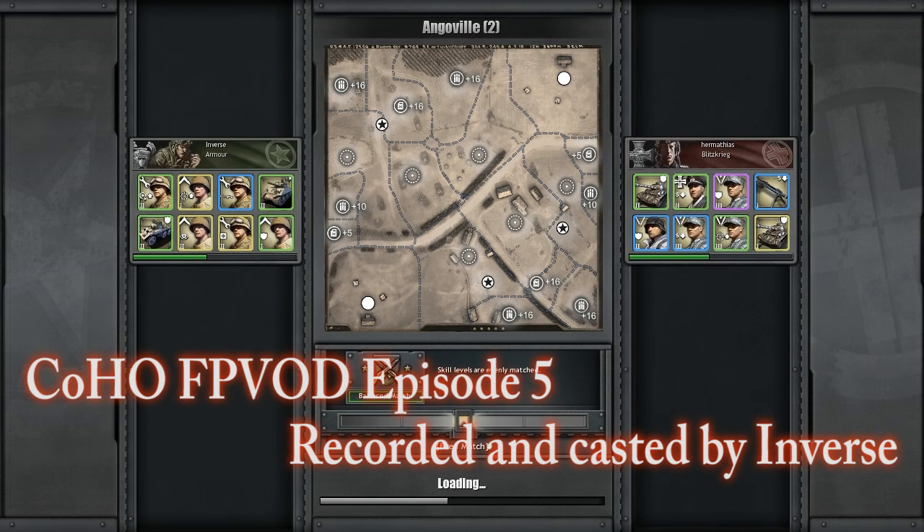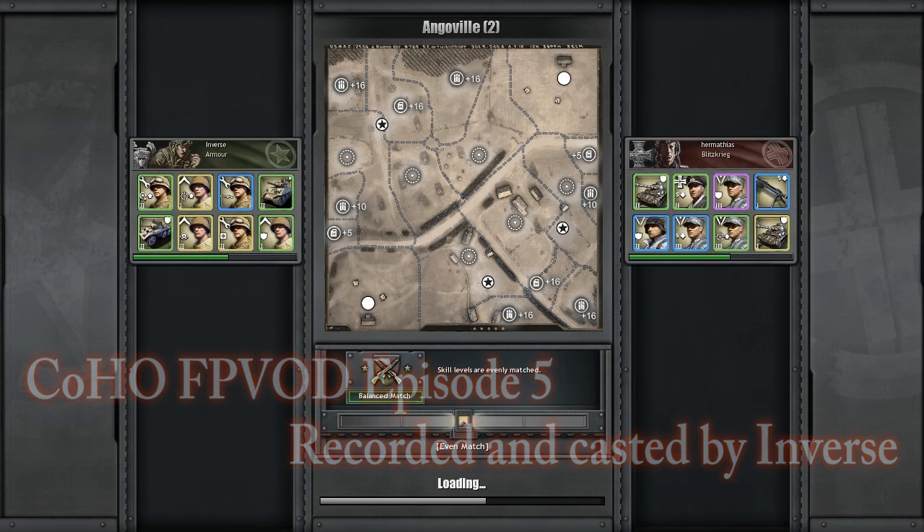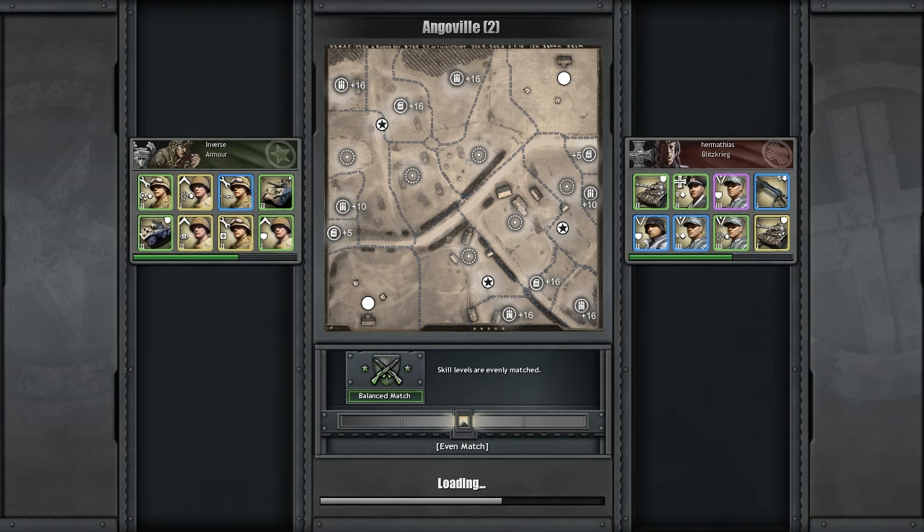Hello everybody, I'm Inverse and you're watching another Company of Heroes Online first person videocast. Today we have a game on Angleville against Hermathius, a high level Blitzkrieg player who also happens to be the 26th overall 1v1 Blitz player on the leaderboards at the time of this recording.